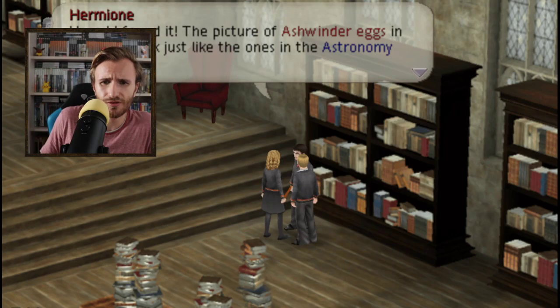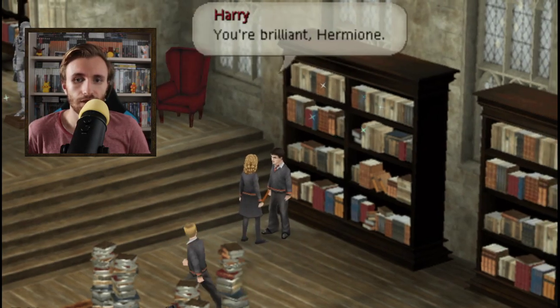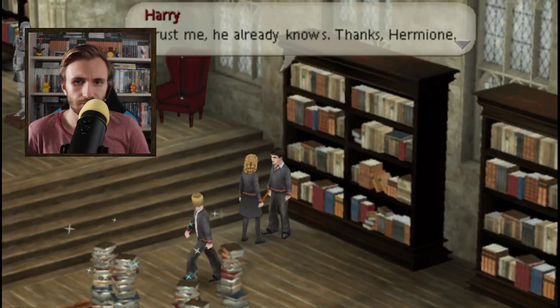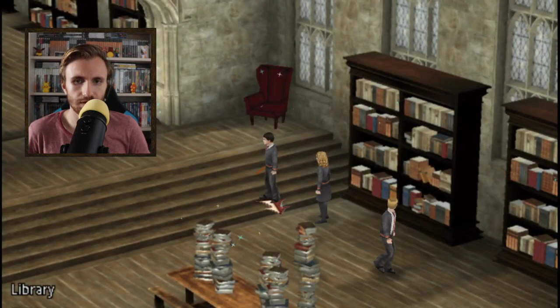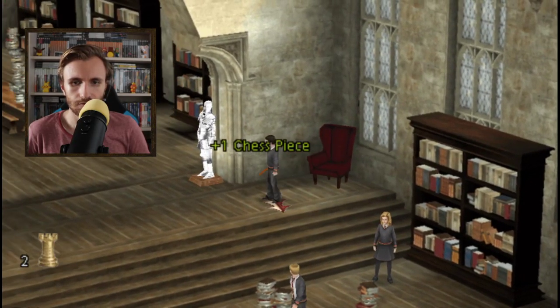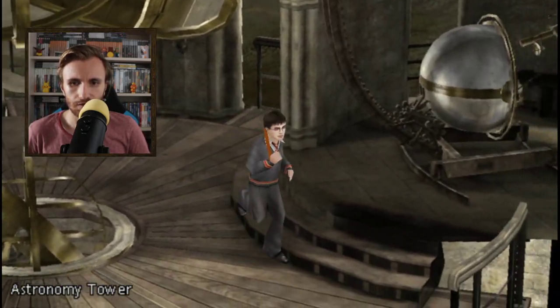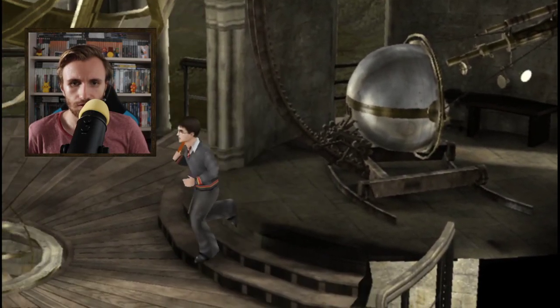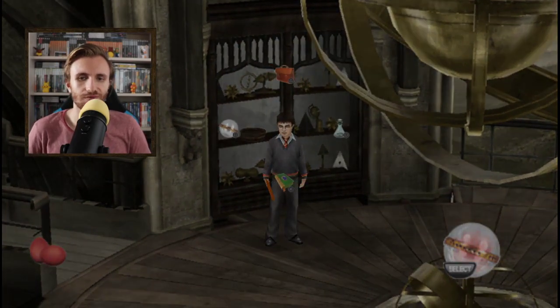The picture of Ashwinder eggs in this book looks just like the one in the Astronomy Tower. So we have to go to the Astronomy Tower. Let's get to the Astronomy Tower - here it is, we can set the waypoint. Let's just get the chess pieces here and run to the Astronomy Tower to find the Ashwinder eggs. Ashwinder eggs - we found them!